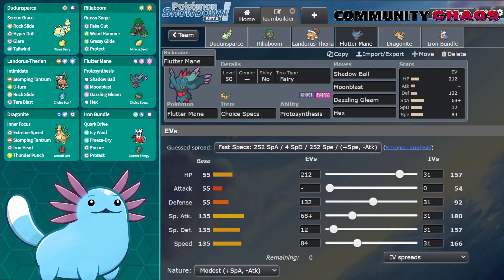Fluttermane generally has what people call Fourth Move Syndrome when running Choice Specs. It only has three truly useful moves — Shadow Ball, Moonblast, and Dazzling Gleam — but the fourth move can be anything from Thunderbolt to Power Gem to Energy Ball to even Perish Song or Trick in the right team context. I chose Hex as the fourth move here, to deal even more damage to Pokemon that Dunsparce manages to paralyze. We'll see if I end up clicking it at all or wishing I had a different fourth move.